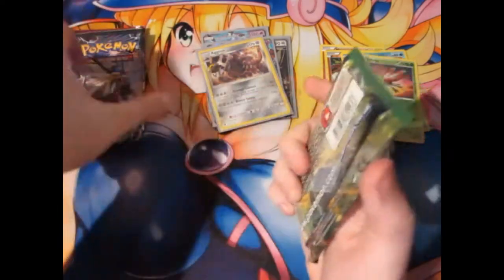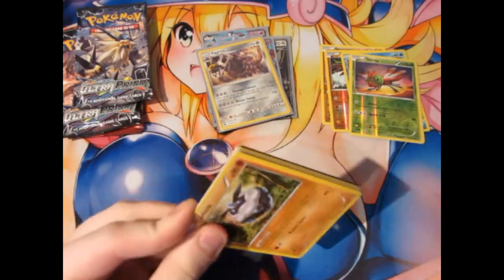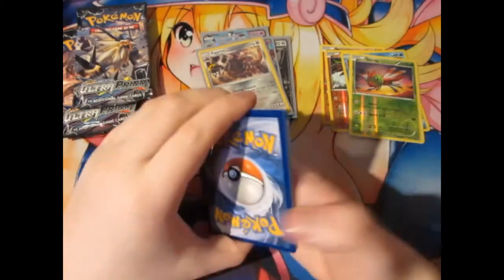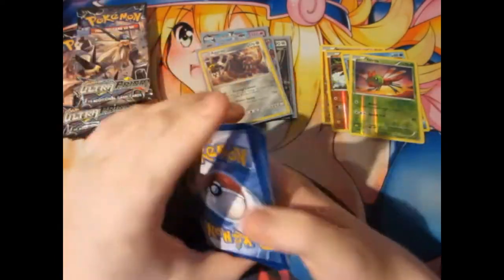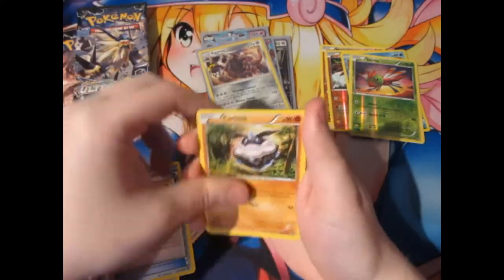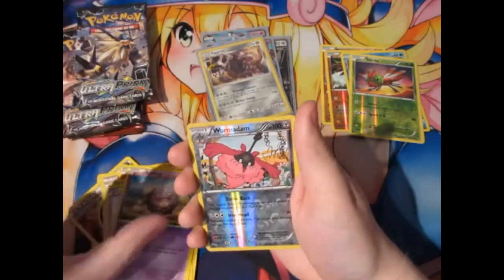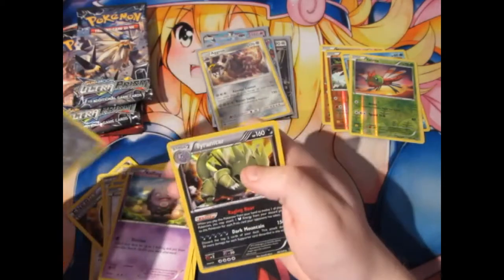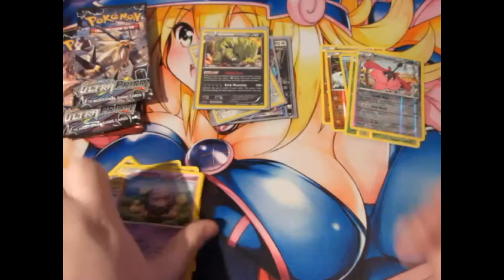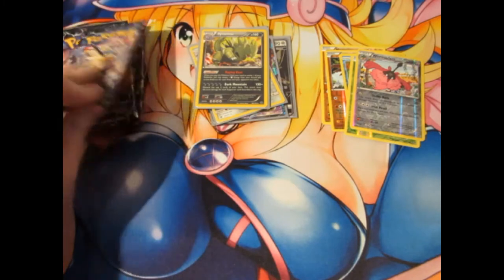Next up: Fates Collide. What can we pull? We've got a Cinccino, a Strong Energy, Energy Pouch, Carbink, Riolu, Diglett, Minccino, Koffing, Whirlipede, and a Tyranitar Hollow Rare — which is the cheapest Hollow in all Pokemon. It's so worthless, everyone's got one.